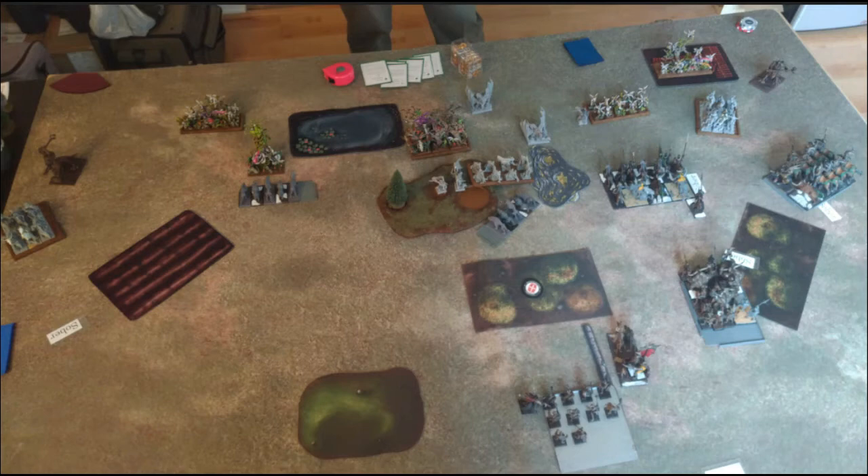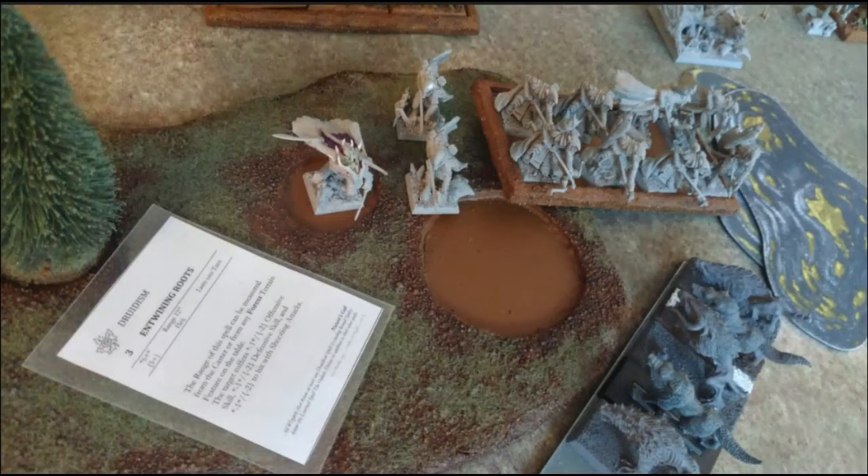The lance centaurs moved the full 18 inches to get in his face - I wanted to get rid of those sentinels as soon as possible and got within throwing weapon range with the whole unit. The mongrels marched right up as the main scorers for this game. In the magic phase I got one spell off - entwining roots on the pathfinders - which was going to be pretty helpful as it prevents them getting any meaningful shooting off in his turn.